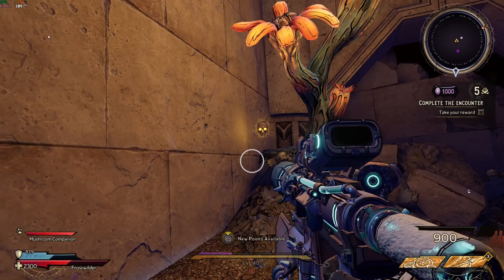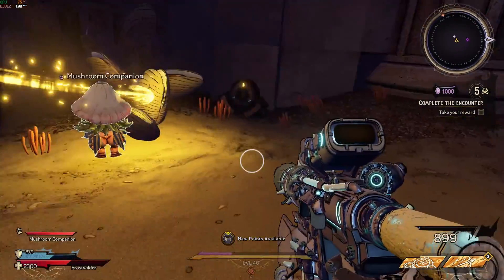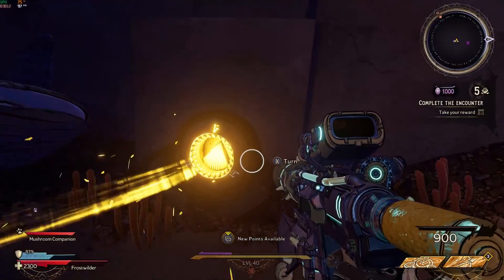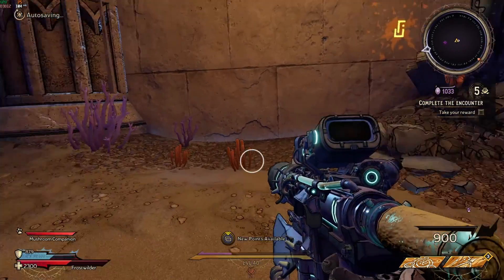There are also skull mechanisms that are placed around the area. If you see one of these, there will always be a skull just a few feet away from it. Shoot the skull to activate the mechanism and it'll yield you some extra crystals.